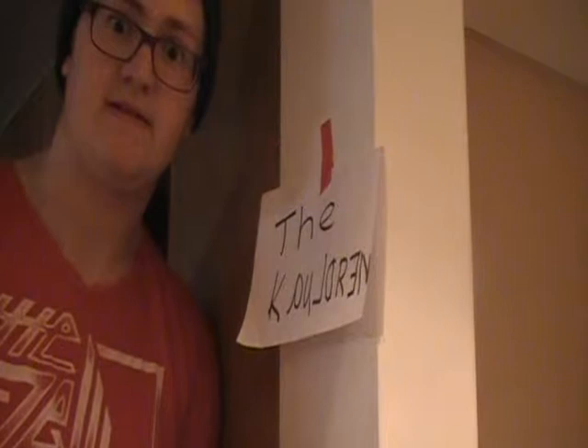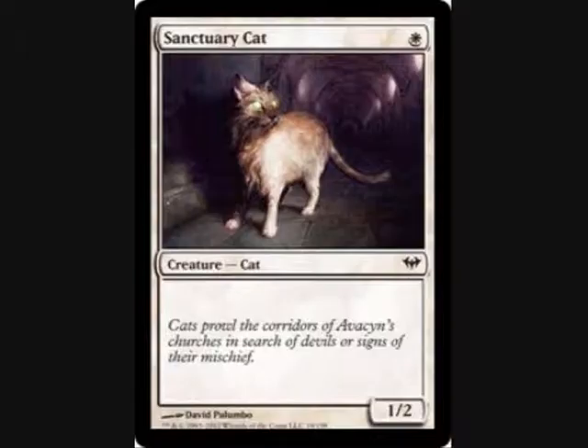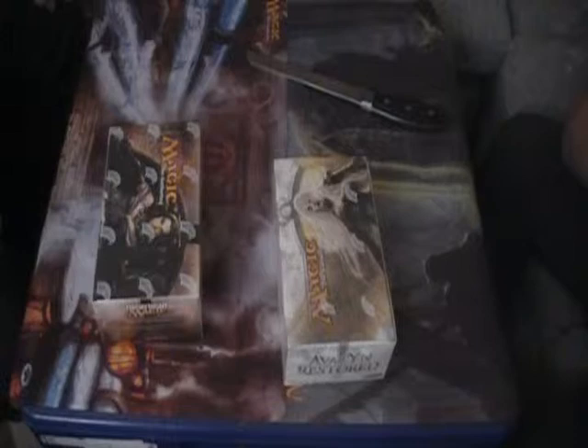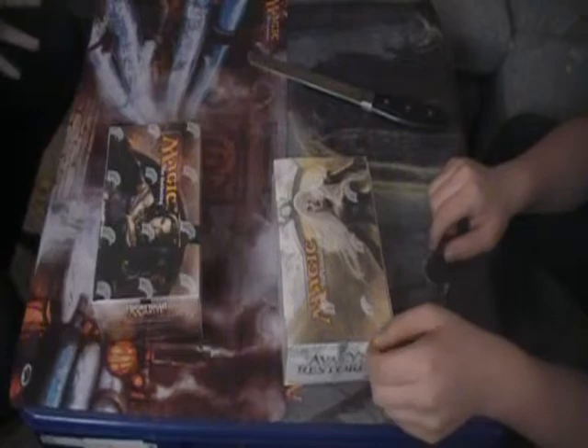Oh man, Colby - oh hey, nice shirt. Is this new? What's up guys, it's Owen! Colby! We're down here in a little place we like to call the Cauldron. Don't know where we are right now. There's a sign that says Cauldron, but man - time warps. But we got this box of Innistrad.